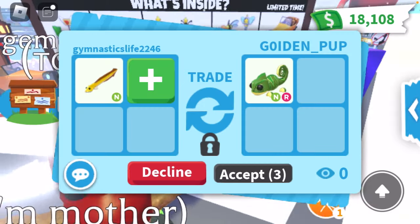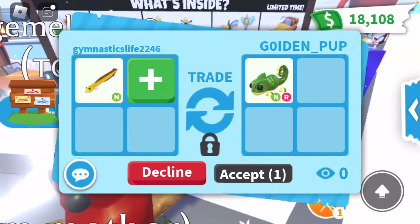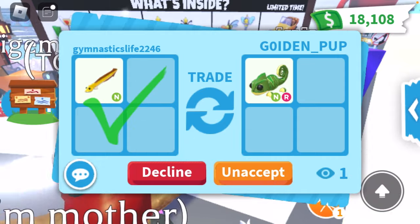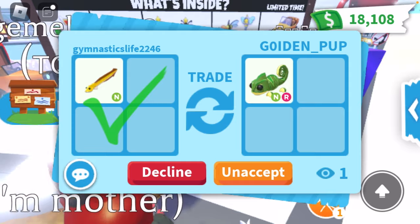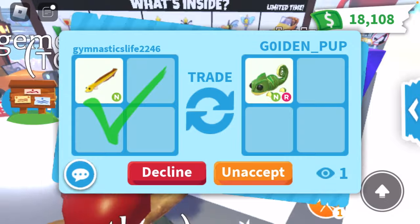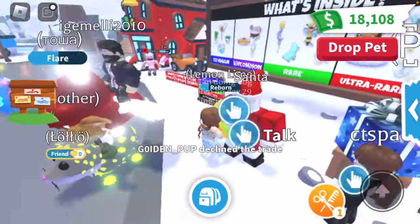I don't think this person's going to do it, but I would absolutely love if they did this trade. Let's just go ahead and see what they do — I'm going to accept. I really like how the eels look in inventory; they look really cool. Let's just go and see if they do this trade. They're actually thinking about it possibly. Oh, they declined. Okay.